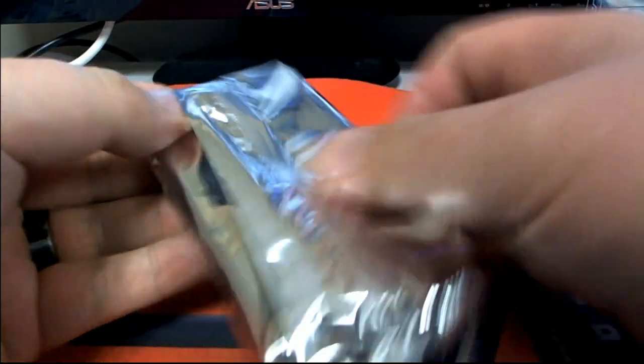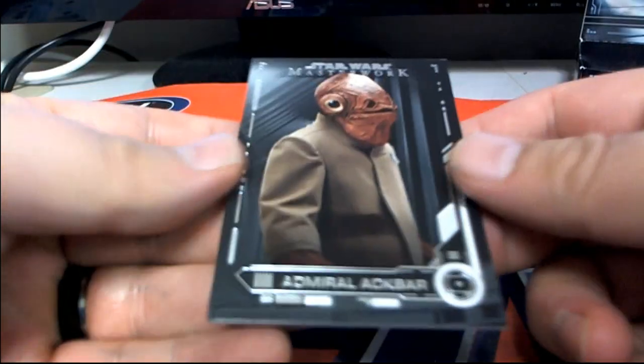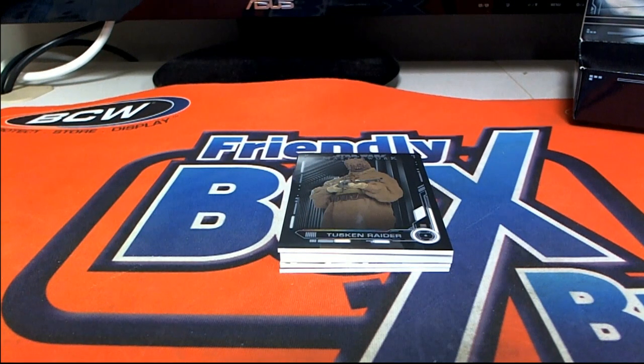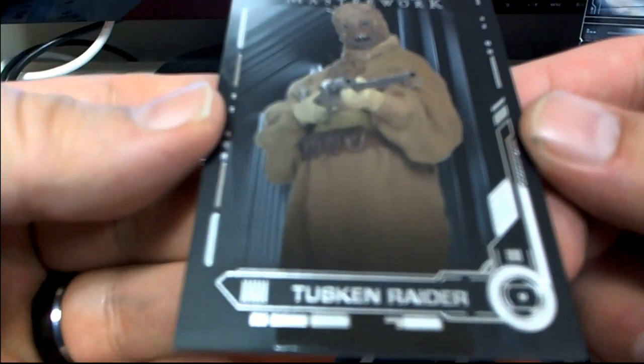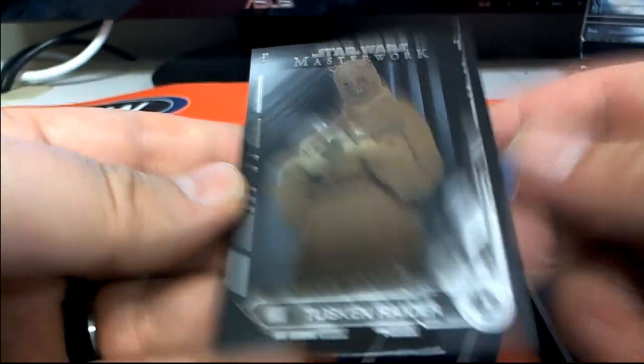Alright, last one here, guys. Old Admiral Ackbar, right? Letter A — that is Daniel S. Daniel. Old Tusken Raider. Check that out. Letter T, that is Arturo coming out to you.